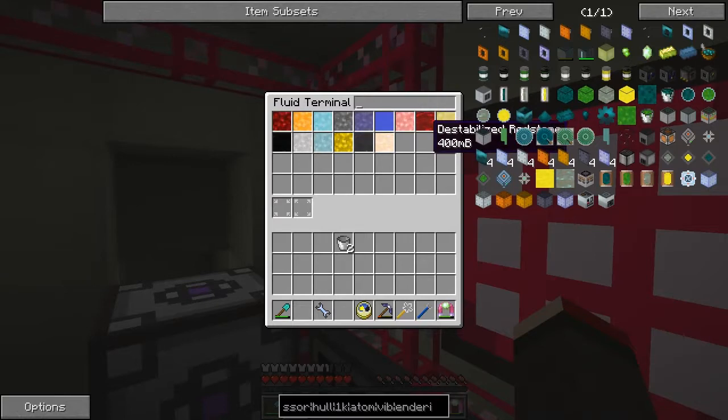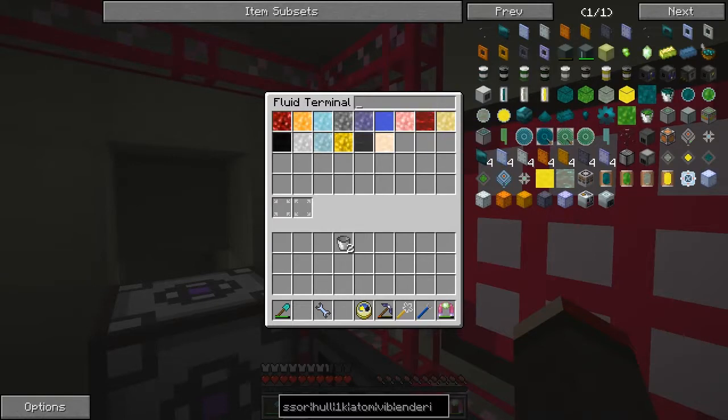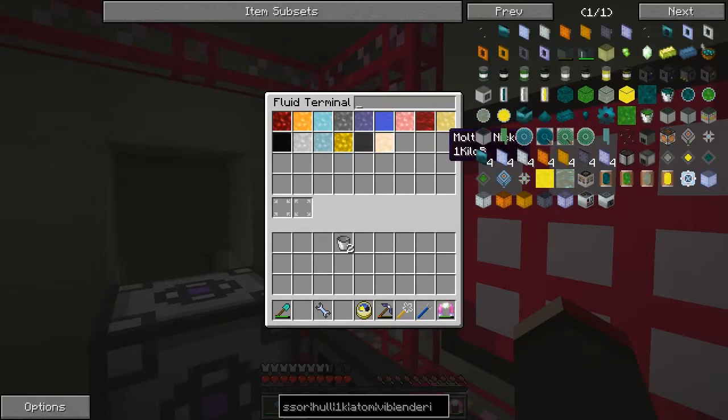So now I've got some redstone, destabilised redstone, and what else have we got in there - we couldn't get gold, nickel, that's fine, liquid platinum. We've got two different platinum: liquid, molten, shiny and multi-platinum. So there's silver as well - I think there's two different types of silver.